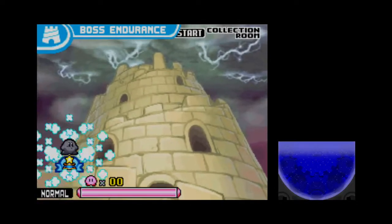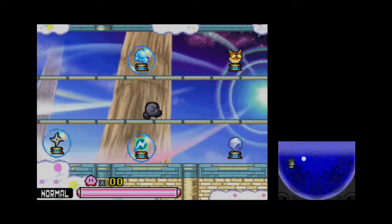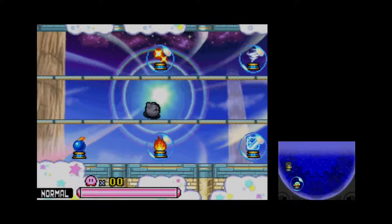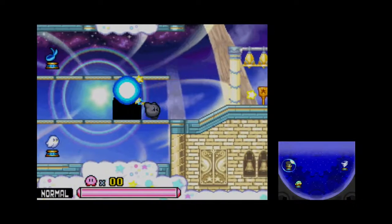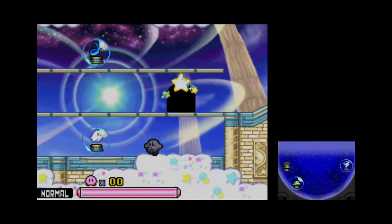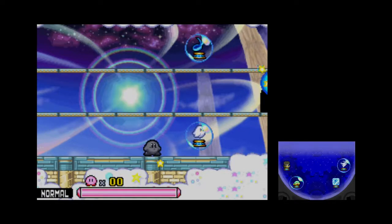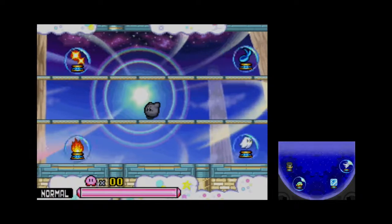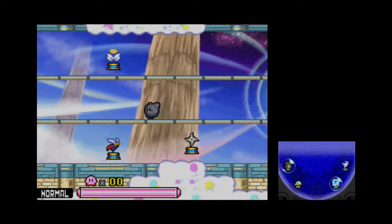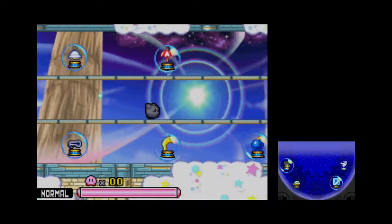Boss Endurance is as you might expect — you have to beat all the bosses on one life. This room actually allows us to select whatever copy ability we want. This is the room seen in the center of the world map. We have access to every copy ability of the game, including the triple star cane. But the problem is, you don't get access to this in the main story until the final boss. We could have used this a lot earlier! You can pick five copy abilities, and that's all you get. You cannot come back here, so choose your five copy abilities wisely.